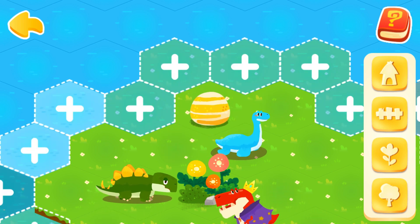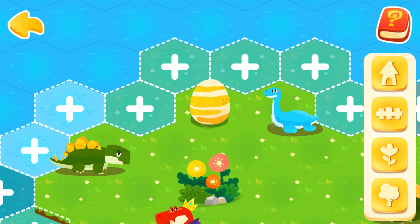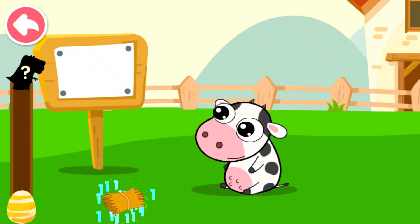Isn't it a dinosaur egg? Tap on it and get map energy to hatch a baby dinosaur. Collect map energy by answering questions to hatch dinosaur eggs. One, two...